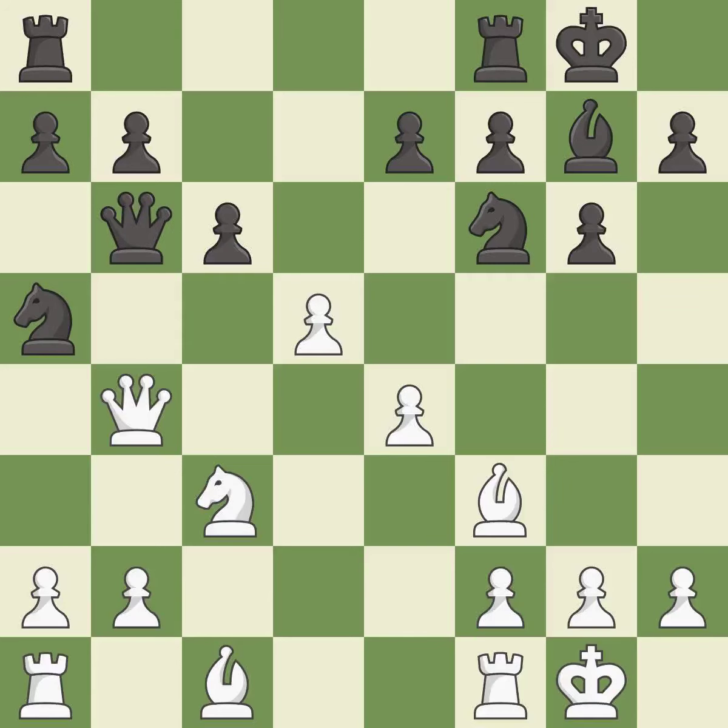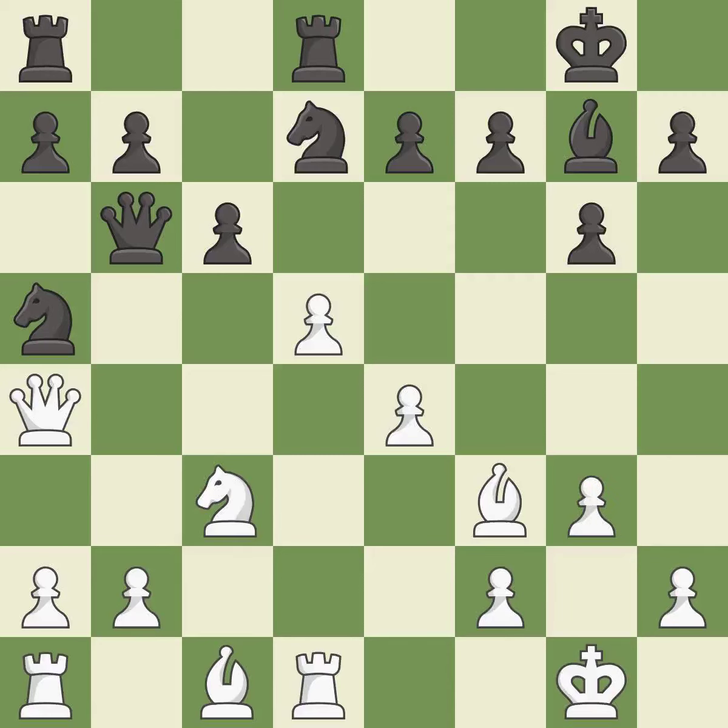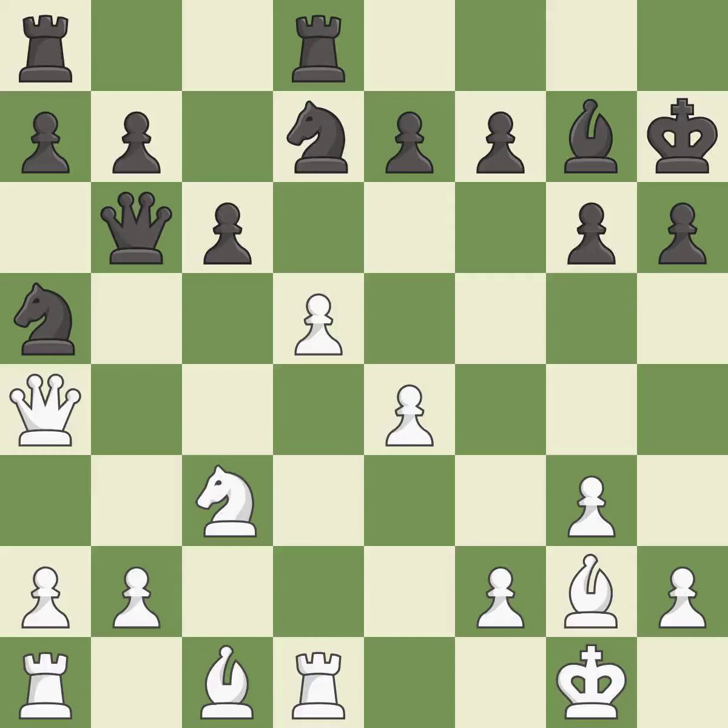This offers an equal trade of pieces. This move puts the queen on a safer square. This is the strongest option. Very precise. That's what I would have recommended. Right on target. That's not a mistake, but it's not the best move either. The game is still close to equal, but white lost their advantage — it is an inaccuracy. This ignores an opportunity to centralize a knight so it controls more squares — it is an inaccuracy. White had an advantage, but now the game is close to equal — it is an inaccuracy.